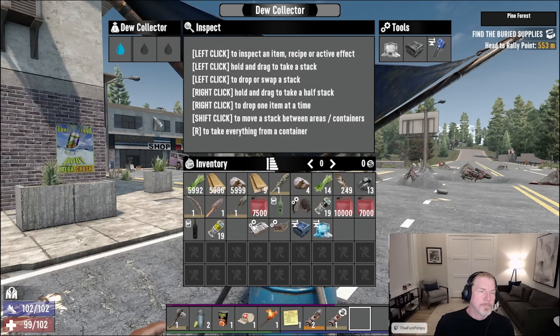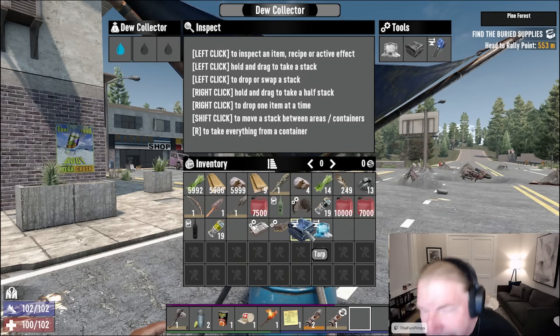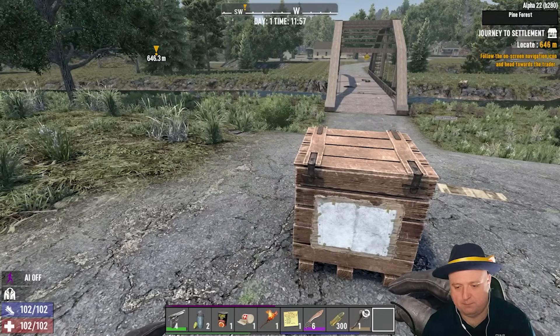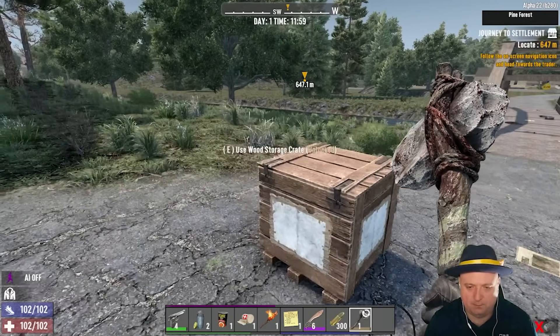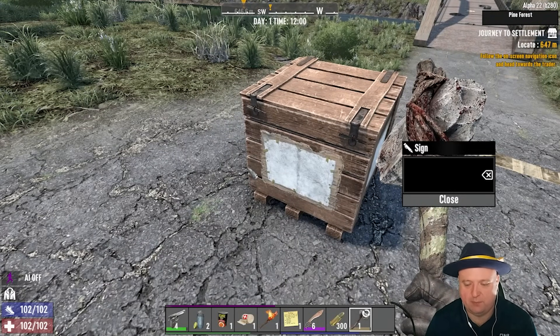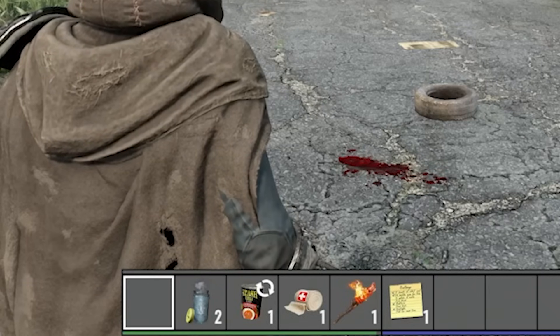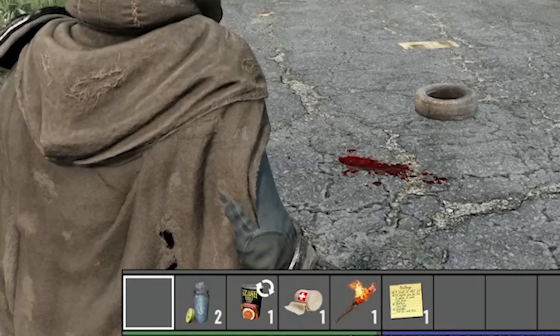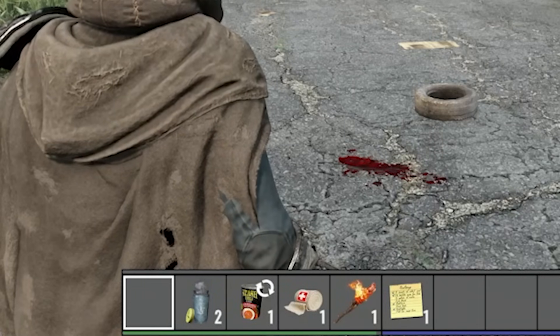We're getting a new upgradeable storage box which comes with writable text on it and can be upgraded from wood through to steel to have even more storage. There is now a quick swap key that lets you switch to a slot on your hotbar with a hotkey — seems a bit redundant for PC, but for consoles where the hotbar is probably going to be awkward, this'll be a lot more useful.